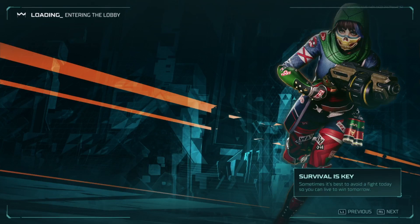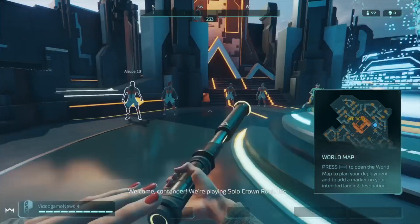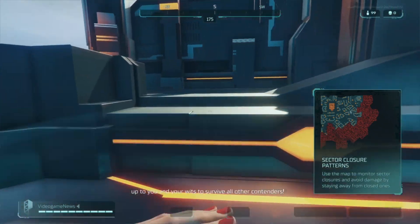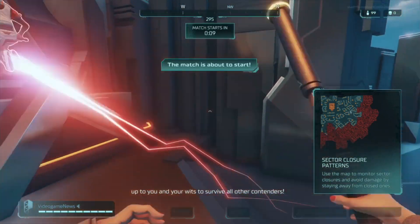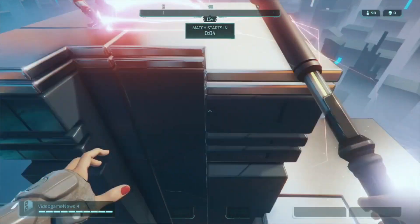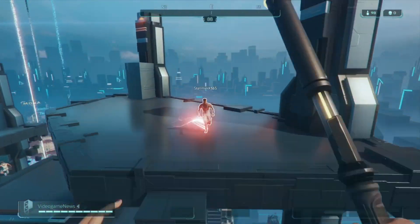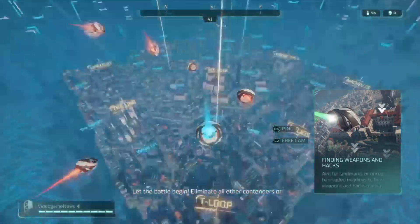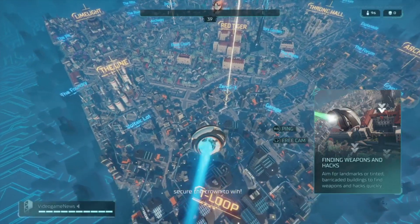Hello and thanks for clicking on this video. Today we're here to check another multiplayer and co-op game — Hyper Scape, the game that just released on consoles as free to play, and was available for a while on PC. Make sure to subscribe and like for news about all upcoming and released best multiplayer and co-op games.